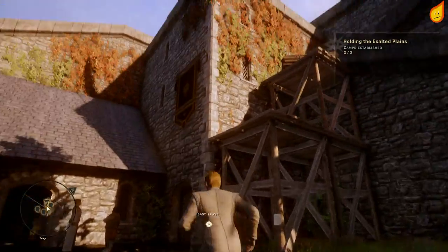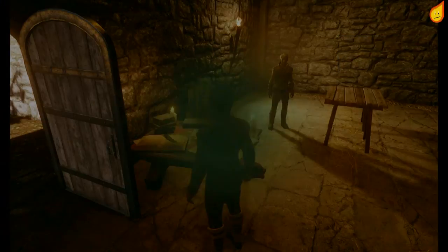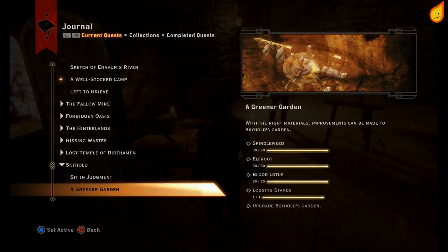Let's have a quick look at the actual mission — it is called 'A Greener Garden' and you need 30 Spindleweed, 30 Elf Root, 30 Blood Lotus, and a logging stand.